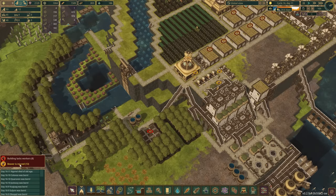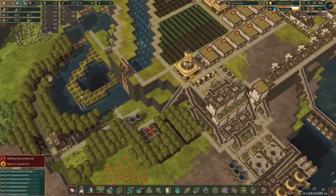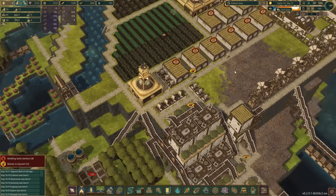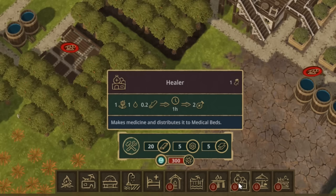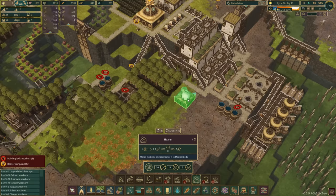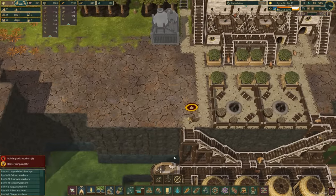We've got the next lot of dynamite ready but we're still having a problem with injured beavers - we're up to 13 injured beavers. Are they having accidents with the dynamite? I've put in about 10 beds now and we're still not keeping up with this, so we've got to go the whole hog and have a healer. Under well-being - here it is. It uses dandelions, water, and wood to make medicine which is then dispensed via the medical beds. We'll unlock that for 300 science.